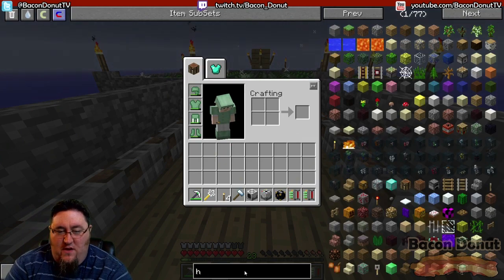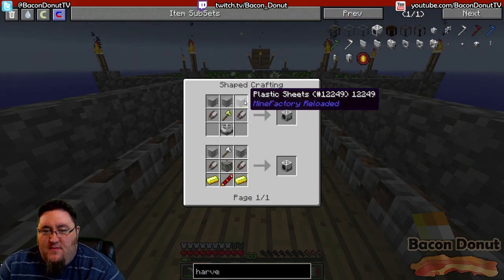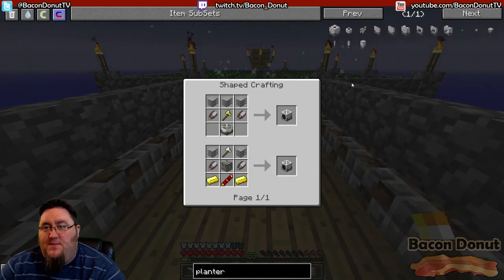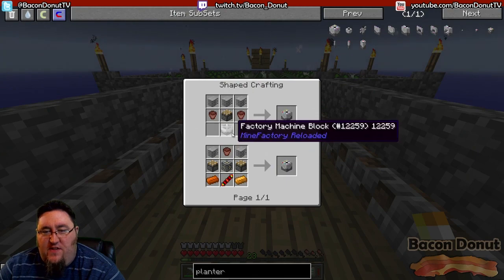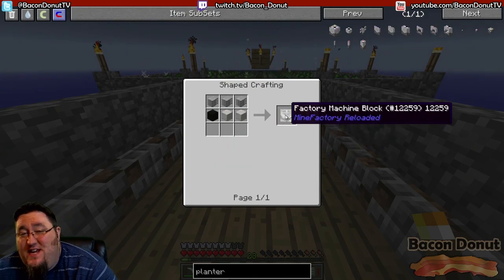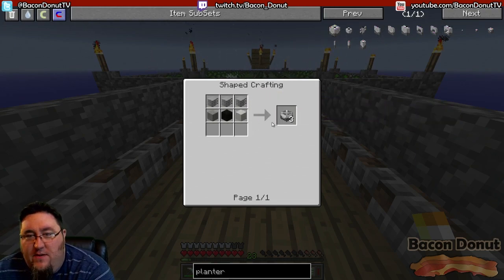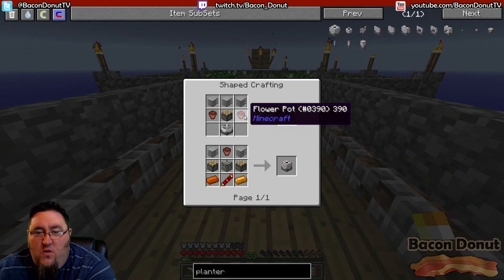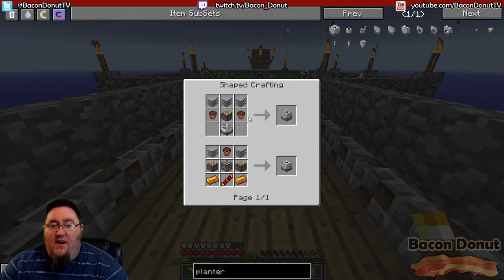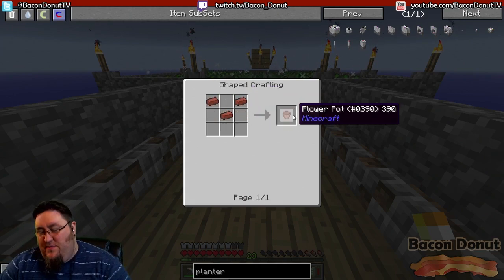Now let's look at the planter recipe. It has a similar recipe: plastic sheets, a factory machine block — and remember you get three of them, so you only have to craft it once to get both the harvester and the planter — plus two flower pots, a piston, and a plastic sheet. Pretty easy. You should be able to get all this stuff; we learned how to get clay long ago so flower pots are no problem.